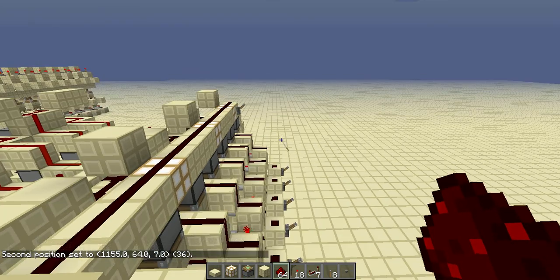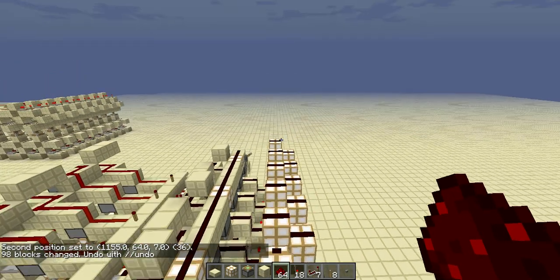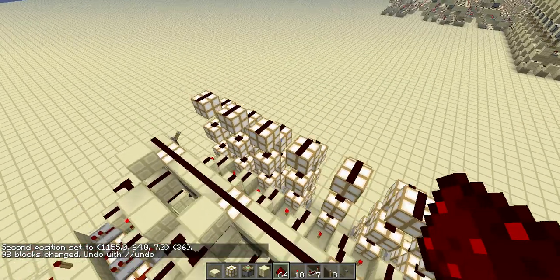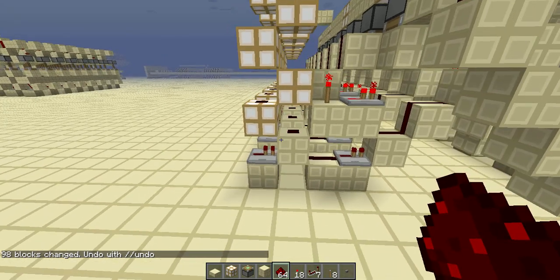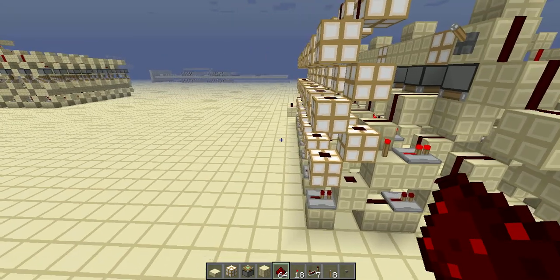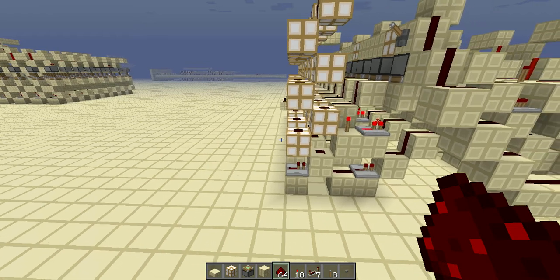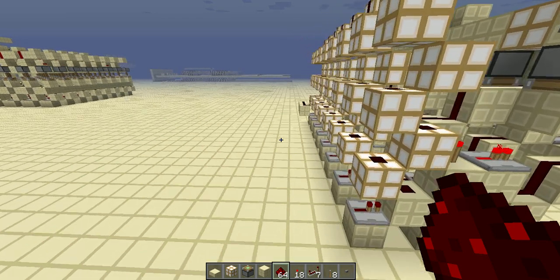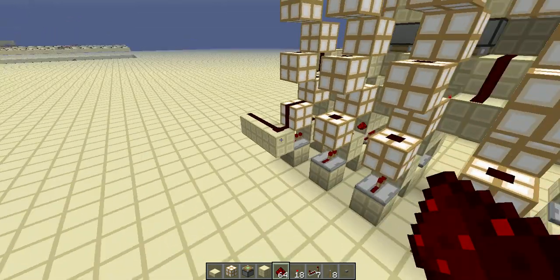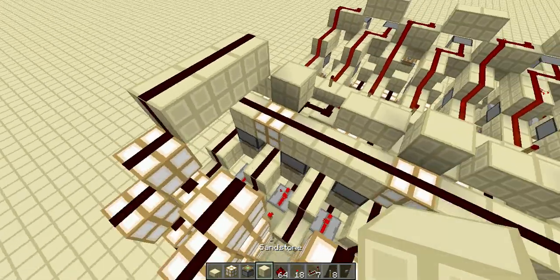I think I can use WorldEdit to stack this tower here, so come up here and then stack seven. I think that should work. Last time we stacked it was a disaster, so I don't want it to be a disaster again. Yeah, that works — okay.